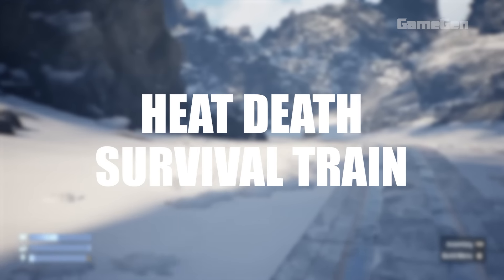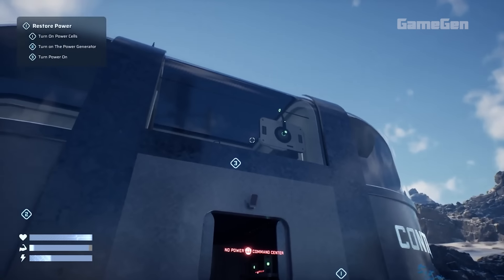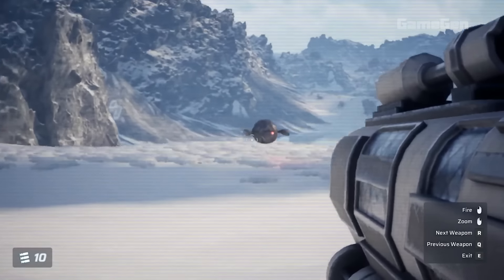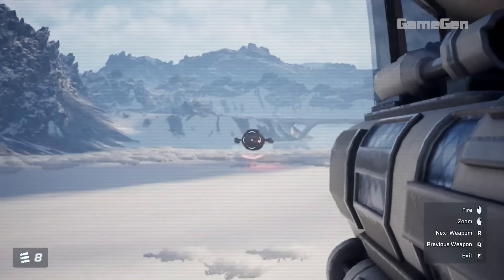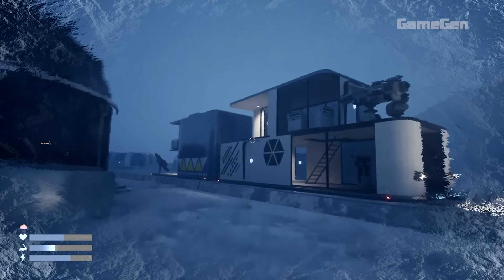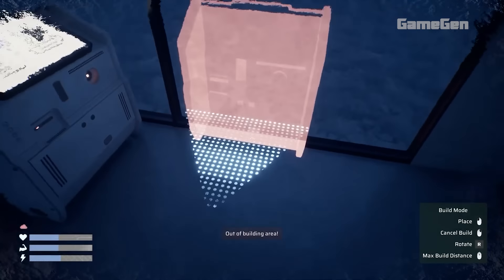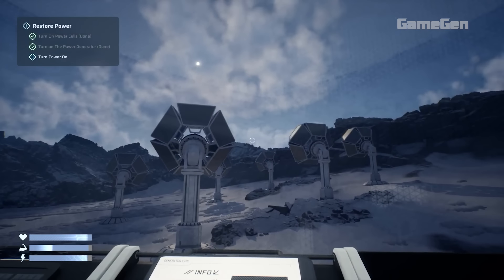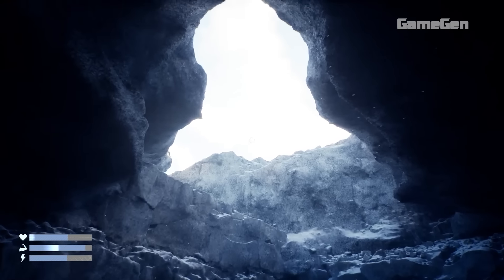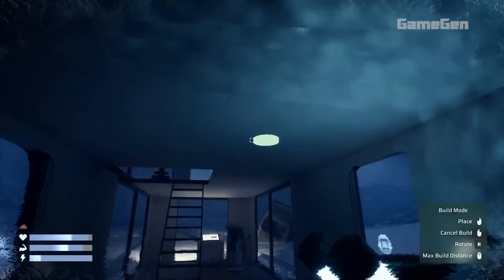Heat Death Survival Train is a sci-fi survival game set in a frozen world, where you'll be building, exploring, and fighting to survive. Your main job is to create and upgrade a mobile battle train that serves as your base, while you journey through different landscapes. You get to customise your train with various parts, like engines and solar panels, making it fit for the challenges ahead. As you explore different cities, you'll find unique power systems to activate for gathering resources to keep upgrading your train.